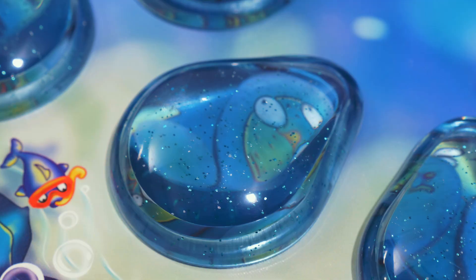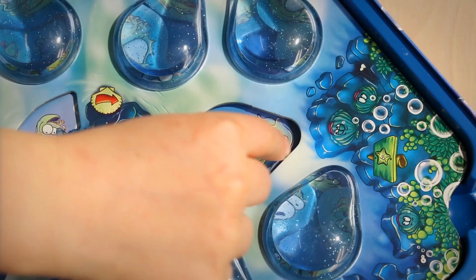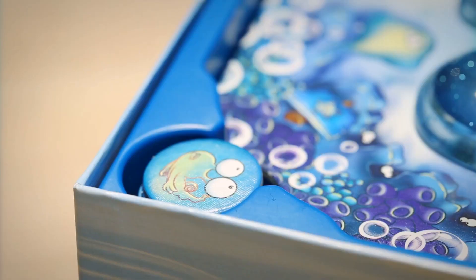But finding a match is easier said than done. What might originally appear to be Bob the Blowfish Ghost may actually be Owl the Eel. The player who collects nine sea sprites first wins.